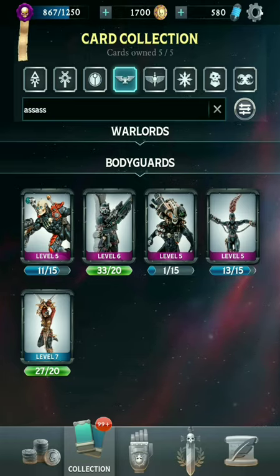The Death Cult Assassin isn't actually part of the others, but we've got the Eversor Assassin, the Vindicare, Culexus, and Callidus Assassins. Those are all pretty strong cards and they can find their way into a variety of different builds with different Warlords.